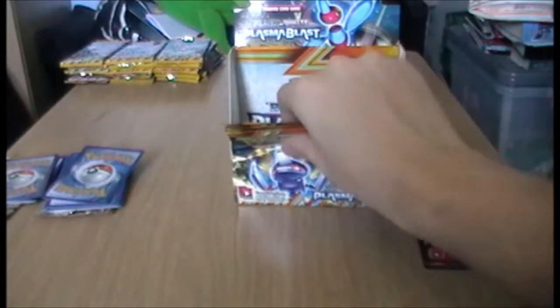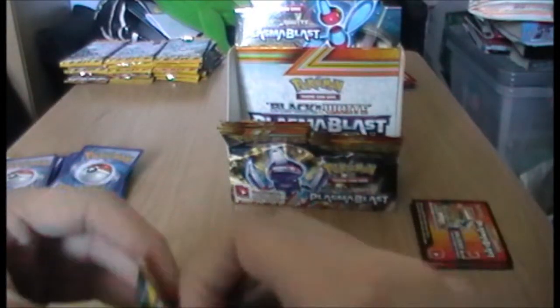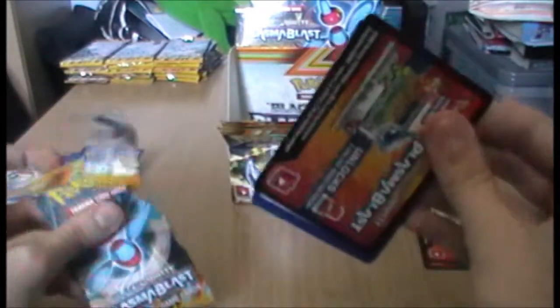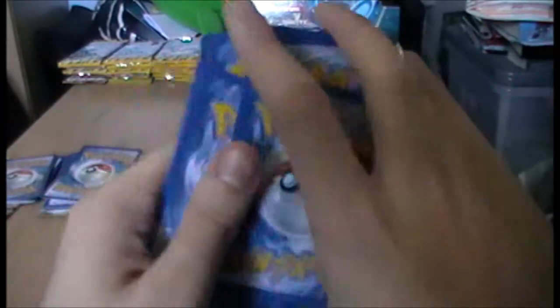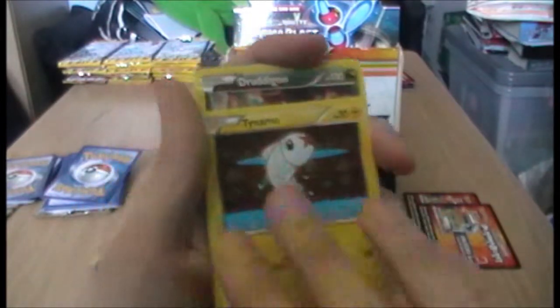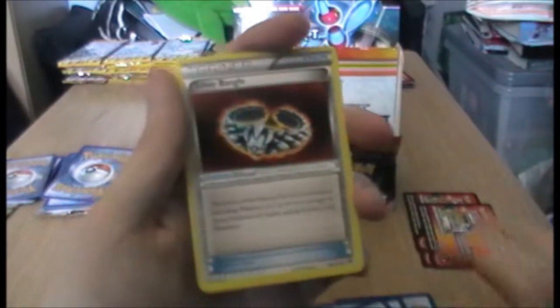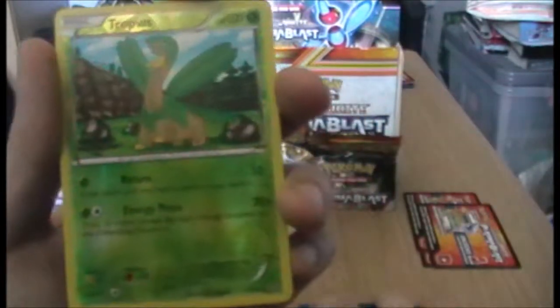Seven packs remain. Golette, Golette, Selmet, Selmet, Toynamo, Toynamo, Droddigon, Droddigon. Axiou, Shutoff. Silver Bangle, Silver Bangle, Silver Bangle, Musharna, Silver Silmer. Ooh, a reverse Tropius - that's really cool. And ooh, a hollow Sigilyph - hollow Sigilyph.